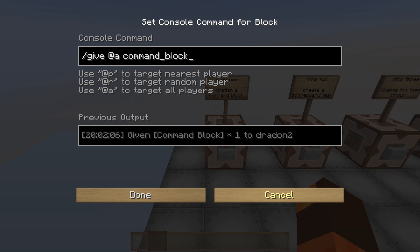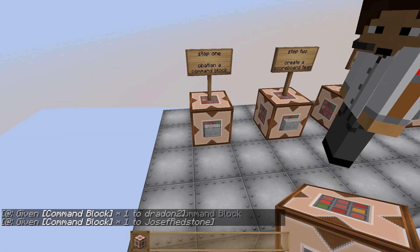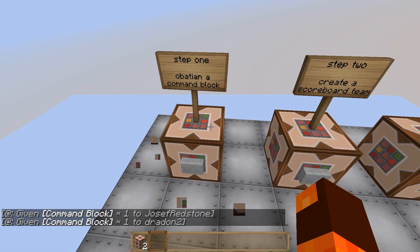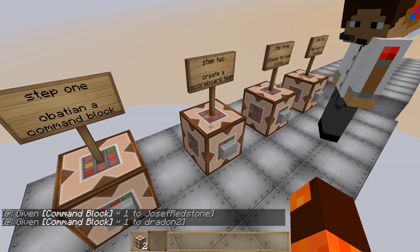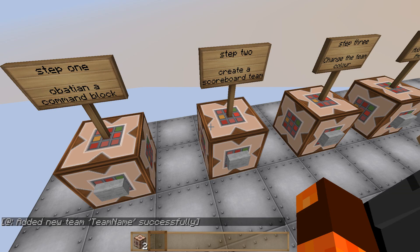So, command_block, or 137 is the ID for the block, so clicking this will give us both a command block. Step two, you have to create a scoreboard team. Scoreboard teams are the things that put you into groups where your name could be different colours. So in here: scoreboard teams add [team name]. Team name is obviously the name of the team which we're going to be recolouring and adding players to. By clicking this button — added new team successfully.